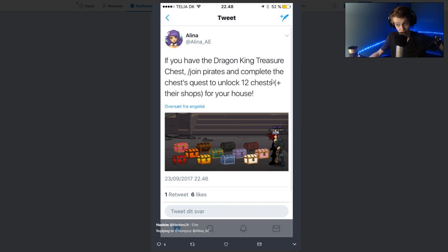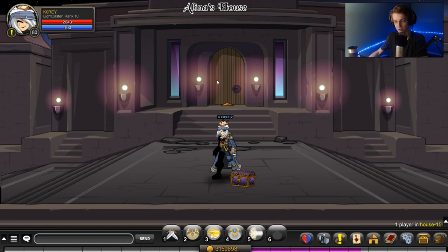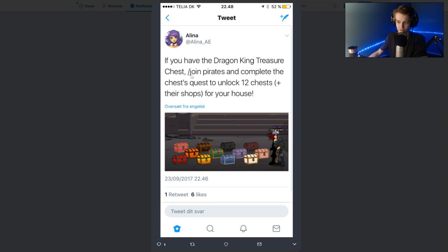If you have the Dragon King treasure chest, slash my pirates, and complete the chest quest, you unlock 12 chests plus their shops for your house. She showed a picture of her house with all the chests, so I went to her house in-game to see if they were there. She has a very nice looking house and they are there — the items exist in the game. She said they're available on a tweet that she deleted, off her Twitter, at slash on pirates.